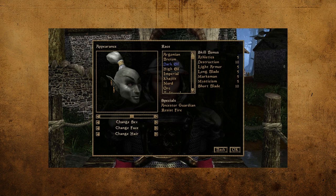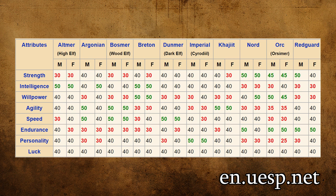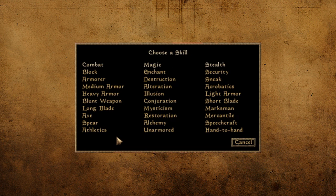Now what isn't listed on the race selection screen are attributes, so I've included a table from uesp.net to help. As you can see on the table, 40 is the base for attributes. Depending on your race, you may have up to 50 or as low as 30 in a certain attribute. Funnily enough, there are statistical differences between genders among races — character gender can raise or lower base attributes by 10. The last thing of note is that luck is at 40 for every race in every gender.